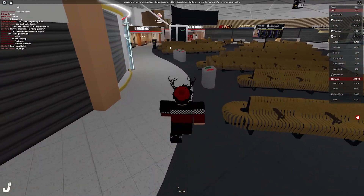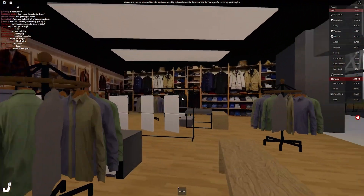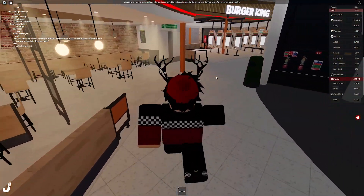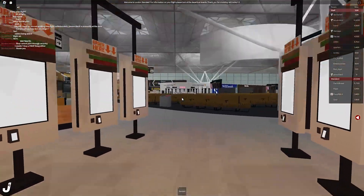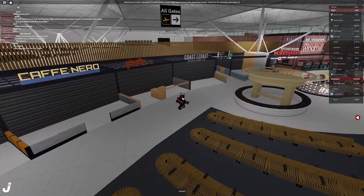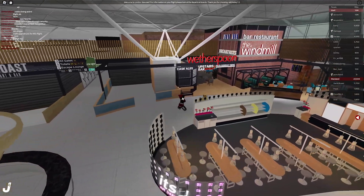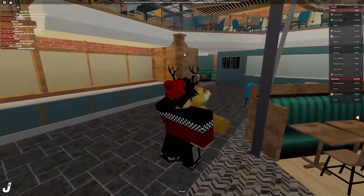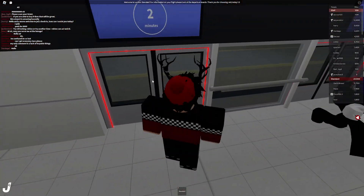Burger King! Please say we can order something from Burger King. Oh my god, look at this clothing store — it actually looks pretty cool. But we can't order from Burger King. You know, this airline is pretty good so far — just make some of your shops interactable. But they do have really high-detailed shops, which I like a lot.